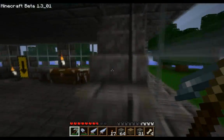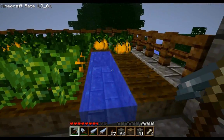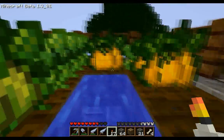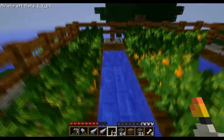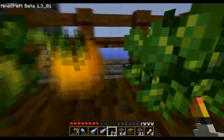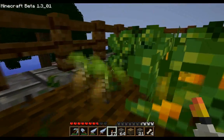Oh yeah, before we go — check this out. I built a farm in a house, for no reason. I don't even know why I made a farm — I can get vegetables. There's only one vegetable, I can get pumpkins or wheat for free with bone meal. But alright, so yeah — see you guys later, bye.